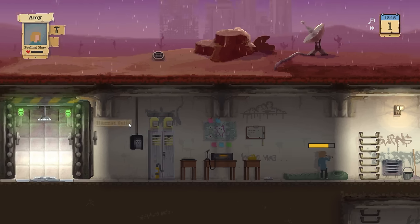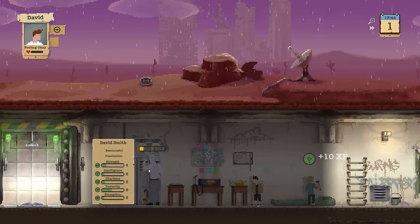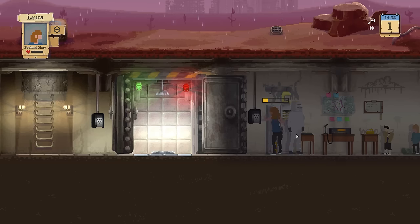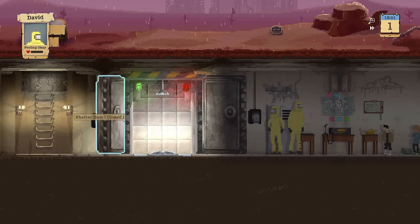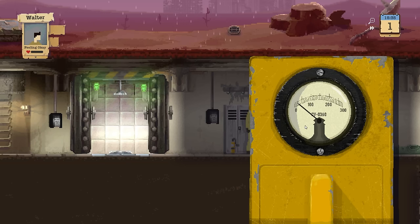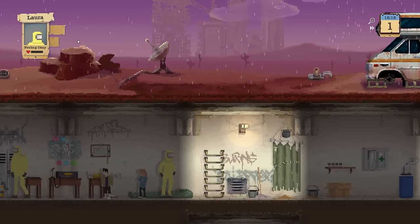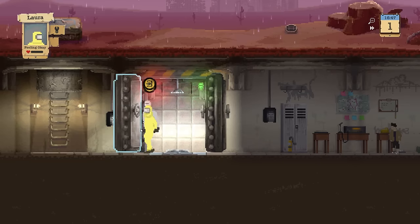Here we do have our hazmat suits. Hazmat suits are for when we go out to repair our filters and whatnot, and we're gonna do that right away. David, you're gonna take the suit; Laura, you as well. We're gonna send the parents out to work on this. We're gonna open our airlock — it's important because we have radiation out there, so we use the airlock to keep the radiation outside. David, you're going to fix the oxygen filter, and Laura, you're going to fix the water filter.